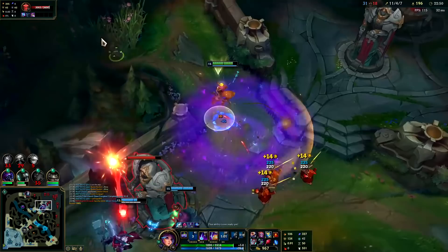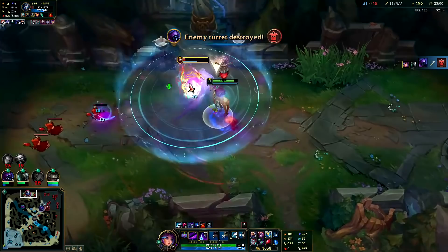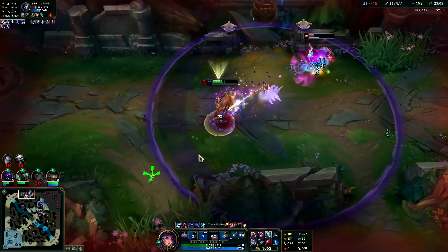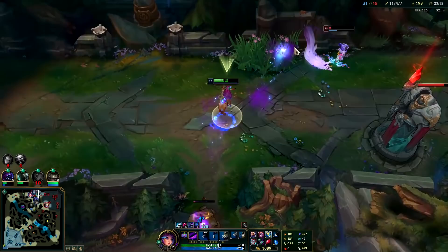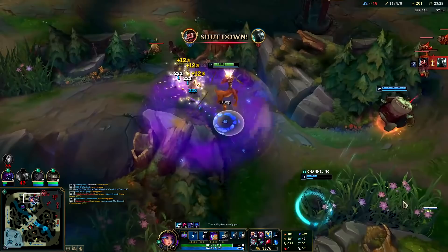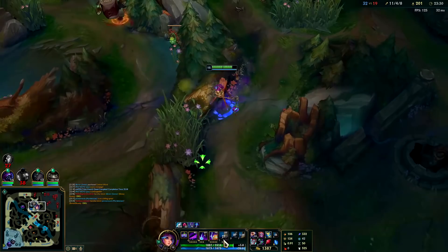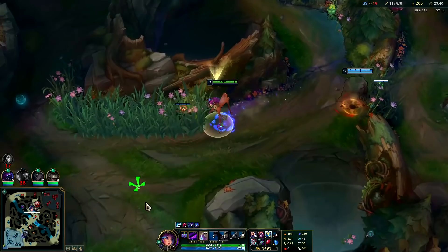One Lilia R is all it takes — one Lilia R is better than Fiddlesticks R. Fiddlesticks R doesn't really have any CC behind it; Lilia R is a truckload of CC. Landed it! She used her E way too soon. She had Flash and everything — I should have just sat back and waited, timed out her R. I was impatient and wanted to run her down. All I had to do was sit back, let her come out of it, and I'd still be full HP. I even had Golems to play around.